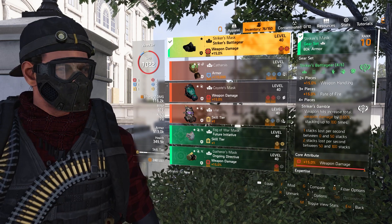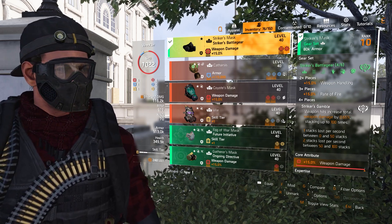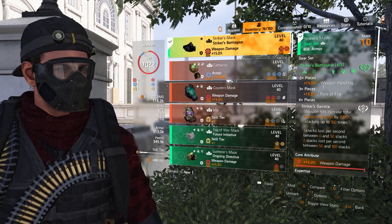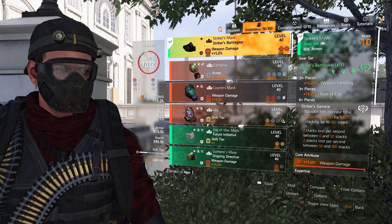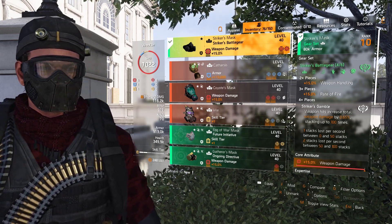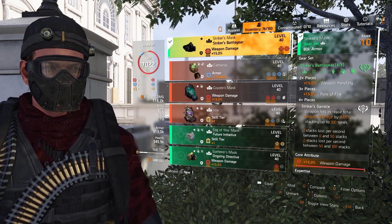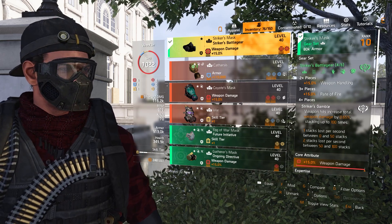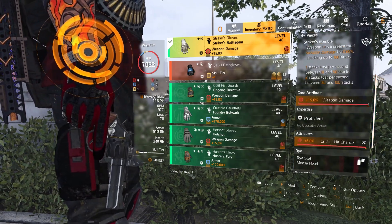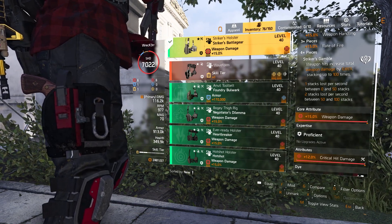For the gear pieces, starting off with the mask, gloves, holster, and knee pads. I won't go over everything word by word. Just to give you an idea, the 2-piece gives you 15% weapon handling and 15% rate of fire. The 4-piece is where you get your damage from — that's 0.65% stacking up to 100 times. If you choose to equip the Striker chest or backpack, that damage number will go higher, but I am not using either of those for this particular build. For the gloves, I'm using a Striker piece with crit chance. For the holster, same thing — crit damage.